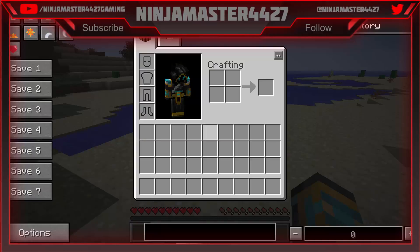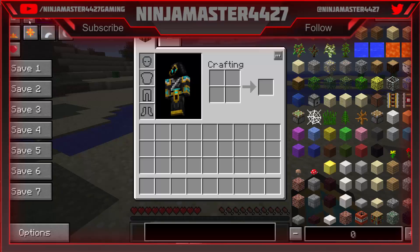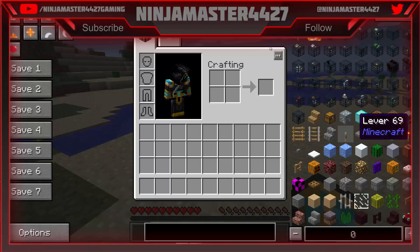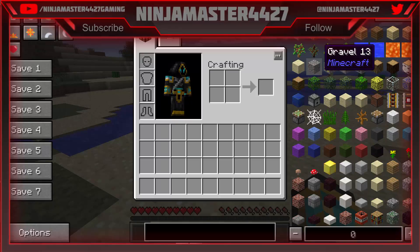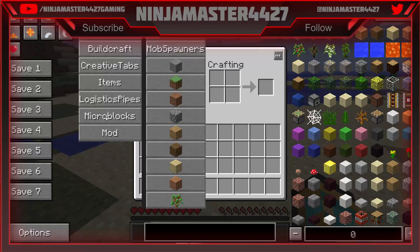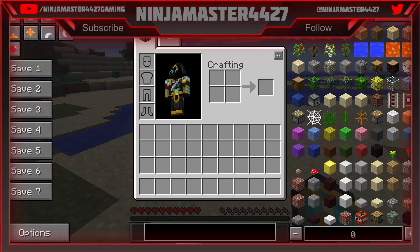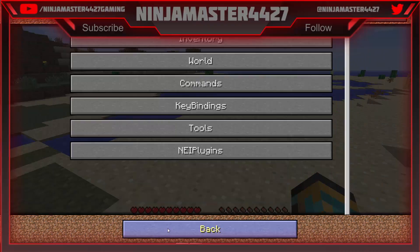Press E, open inventory. That's right. I don't want that — I'm not going to cheat. Oh, that's really cool. I have subsets. Magnet, game mode creative, turn rain on, turn delete mode on, time — wow, that is super awesome.